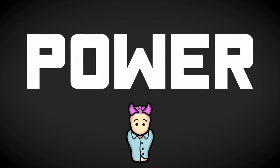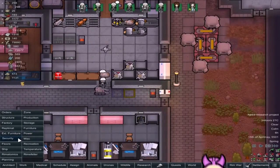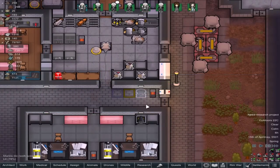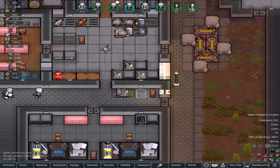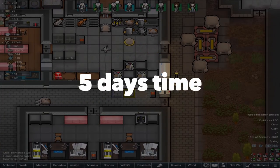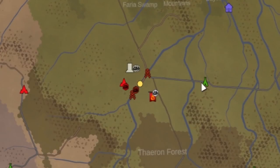No one wins a war without power. To generate power, construct a faction power generator from the power section in the architect's menu. Produced power will be sent to you during the duration of the tax cycle every five days.